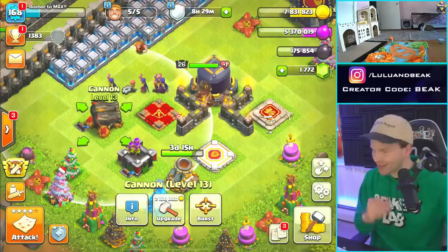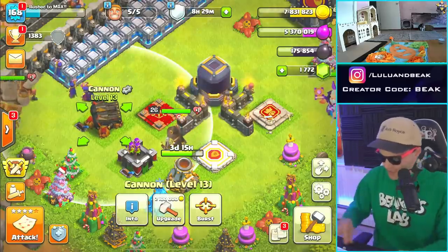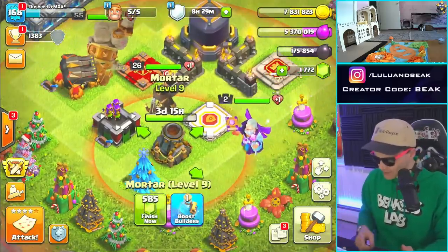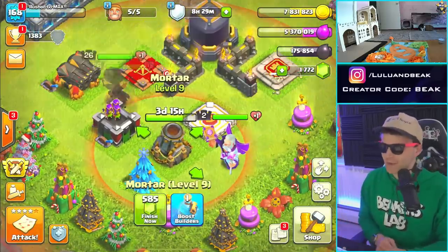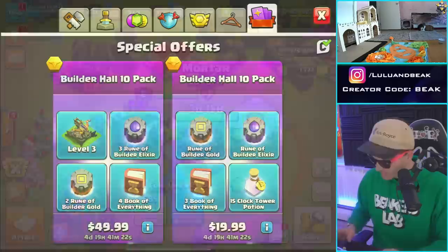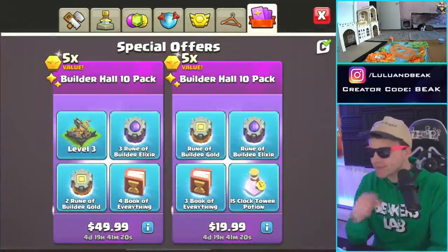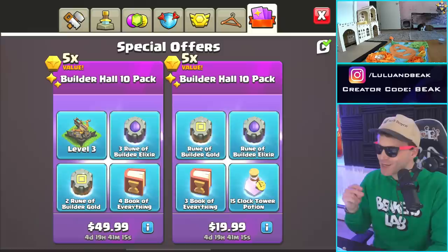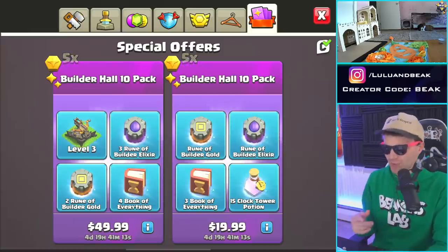We geared up all these — the cannon, the little stubby archer tower. We got to do the mortar. It's happening. I think we're just gonna have to gem it, or we have those books of everything in the shop on the other side. We can get these builder hall 10 packs — every time you get to a builder hall they let you get these. What do you think about the cheaper one, though? It seems like a better deal.